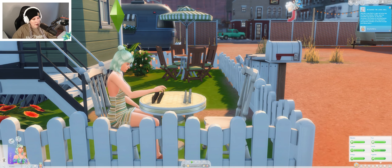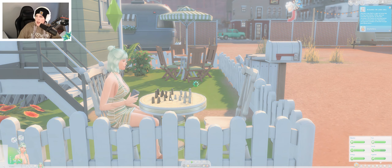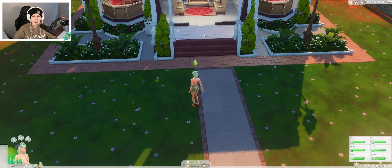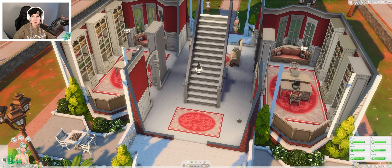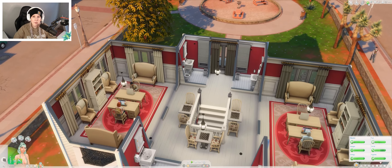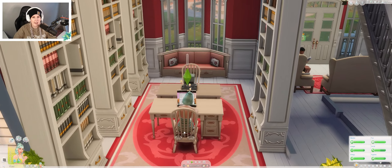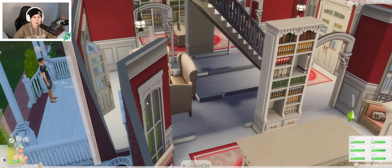Maybe we can do a little traveling. Let's check out the library. Here we are at the StrangerVille library. Love to meet some people here. Just check out how pretty this is — this is gorgeous. We are in Sweetie Writes' save file, that's why everything looks different than what you guys are used to seeing if you're playing the game in a regular save file, because these are all custom builds. Very pretty stuff.